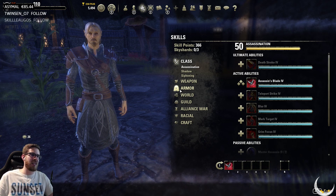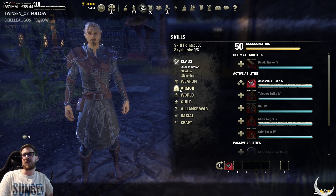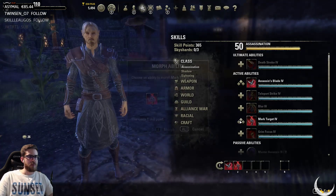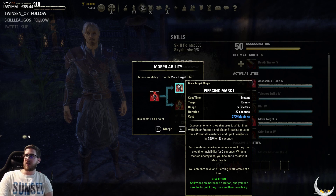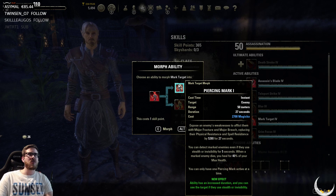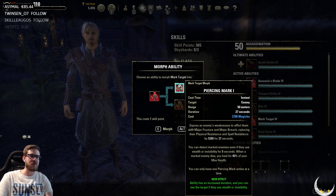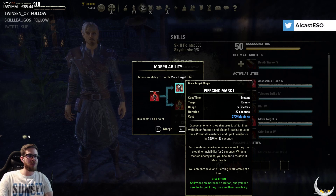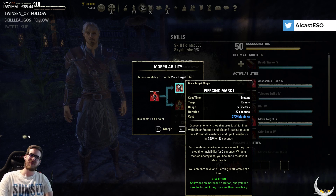Next, Mark Target — Piercing Mark morph. They decreased the duration of the detection effect to five seconds, down from 30 seconds. The duration of the Major Fracture and Breach effects remains unchanged. That's a huge nerf — it went from 30 down to five seconds. That will make it easier for Nightblades to cloak again. If you didn't run Purge, it was really annoying to deal with that before, so that's fine.